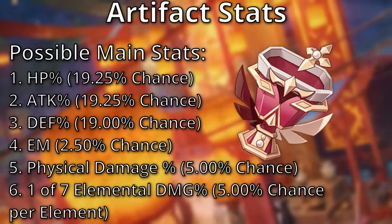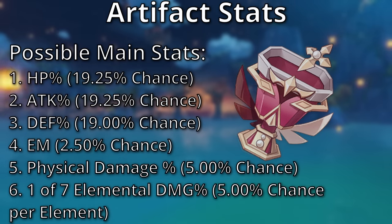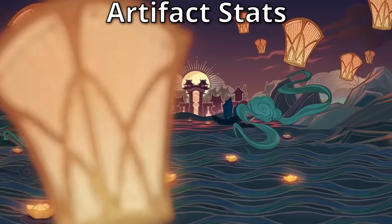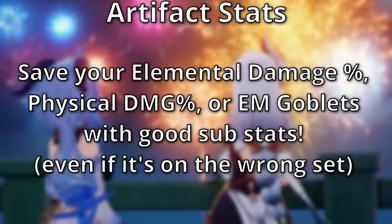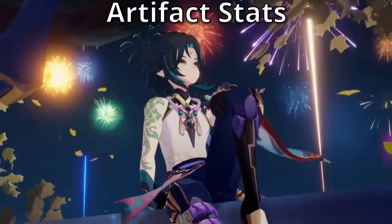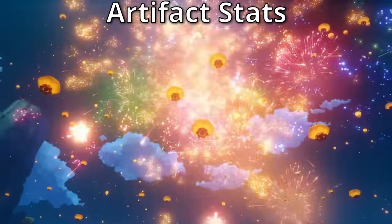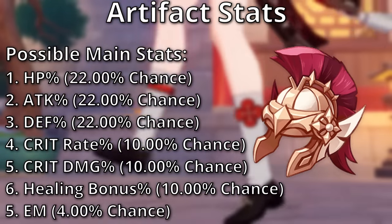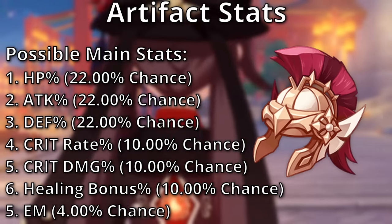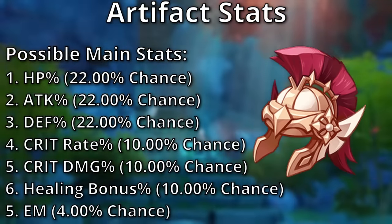Goblets are the most painful artifacts to farm as there are 13 different main stat options. It's always good practice to save any good elemental damage, physical, or elemental mastery goblet you get. The circlet or headpiece can have HP%, attack%, defense%, elemental mastery, crit rate, crit damage, or healing bonus. You'll almost always want a crit rate or crit damage headpiece, but elemental mastery can be nice, and healing bonus is good for healers.